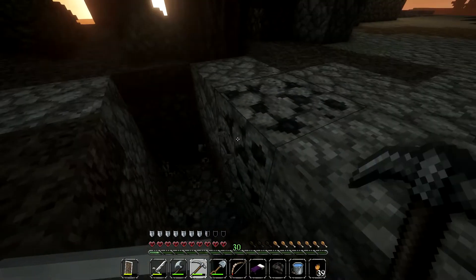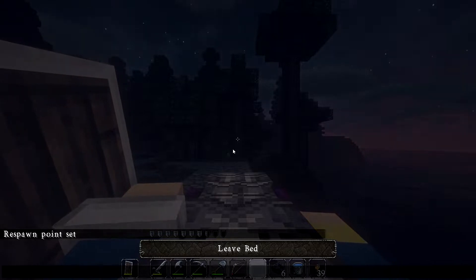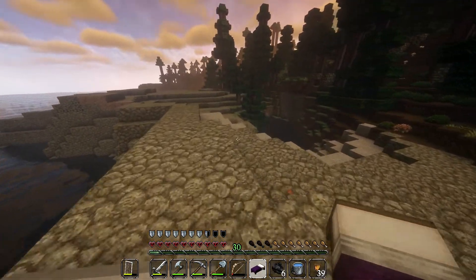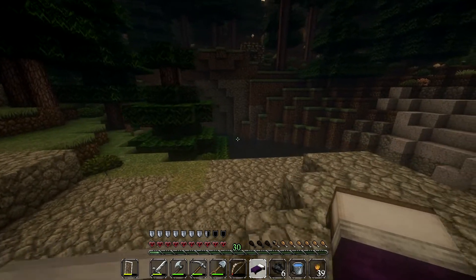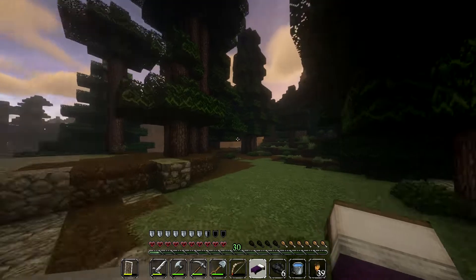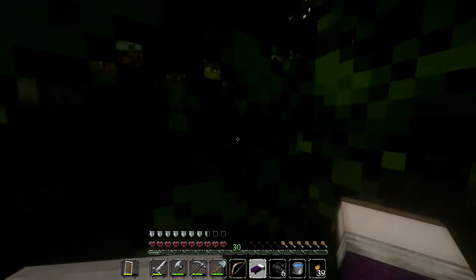I'll grab some coal because it's here. Let's go to sleep directly above this source of lava — do we spawn in it? It does look cool though. We're gonna leave that and run far, far away from it. I thought that was a village for a moment — I just saw the layers of podzol on top of the ground as it sloped upwards and thought it looked like a roof. I don't think there are any villages in mega taiga biomes though.